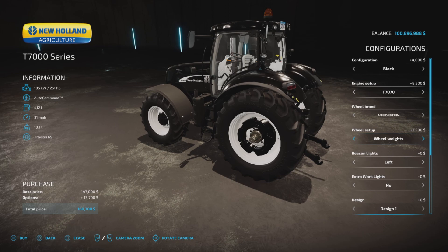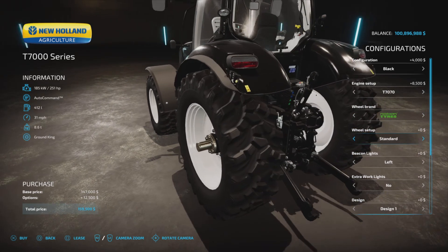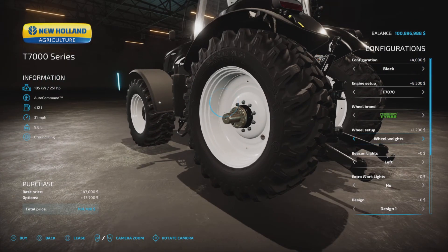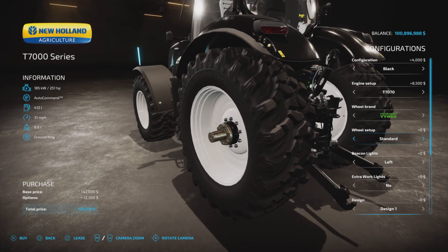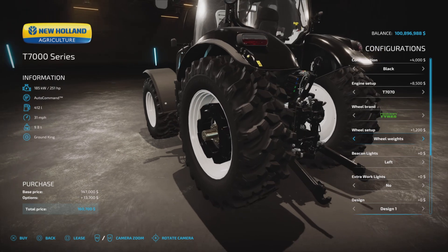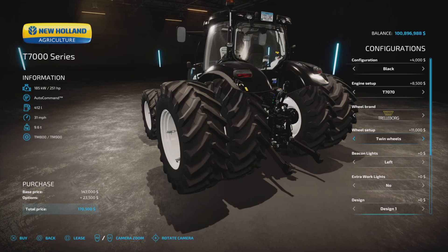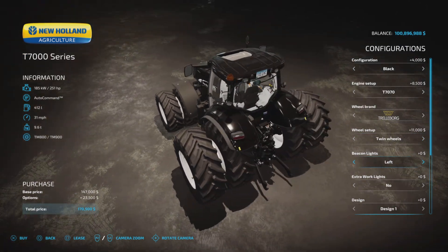Vredestein has no narrows but everything else. Nokian offers standard, weights, communal, or back to standard — two tread types with weights. Twins all around will cost you 11,000.